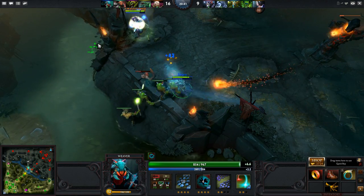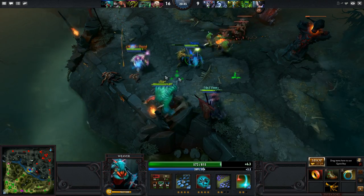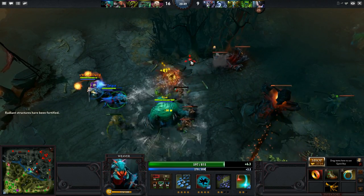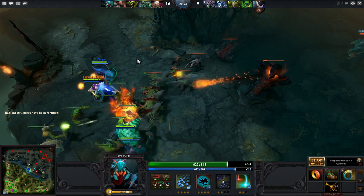The next few items don't have particularly huge changes, so I'm just going to breeze through them quickly. We have Bloodstone — the initial charges increased from 5 to 6 and the respawn reduction increased from 3 to 4 seconds per charge. For Butterfly, there's a 5% increase in evasion. Divine Rapier's damage increased from 250 to 300.